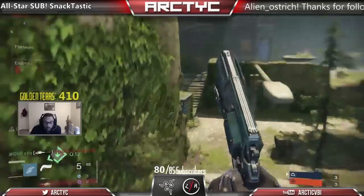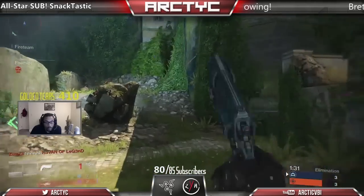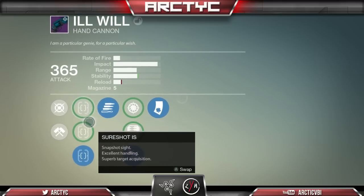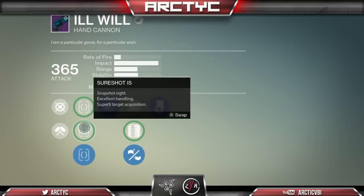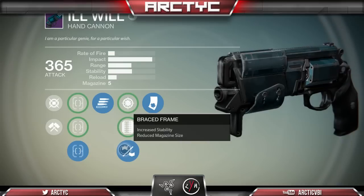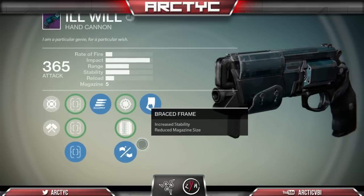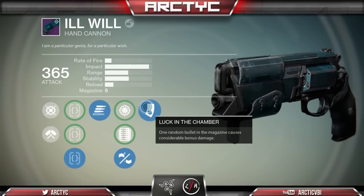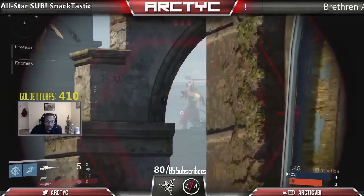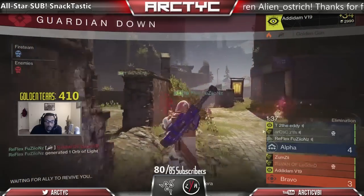The one weapon I wanted to talk about was Ill Will. A lot of people were asking me what hand cannon I was using in the last two tips and tactics videos. The specific rolls I have on it are Final Round, Braced Frame, and Luck in the Chamber. This allows me to crit for 127 points of damage on the Luck in the Chamber proc. The Braced Frame drops the magazine from 7 to 5, so I have a higher percentage chance of getting that crit. On the last round, because it's 5 bullets, it cycles quickly — I get another 127 on the final round. And you can actually get Luck in the Chamber on the very last round: if you crit on your final round plus Luck in the Chamber, you'll do 168 points of damage.